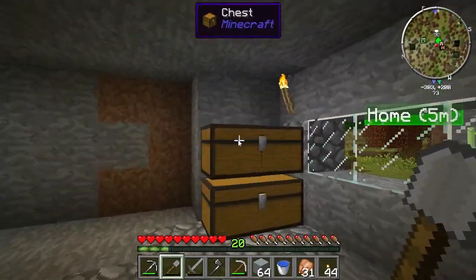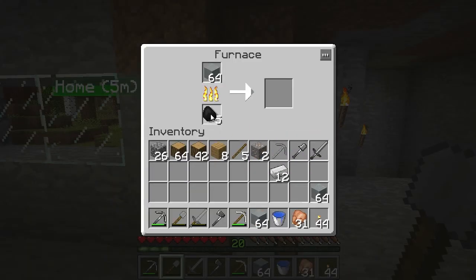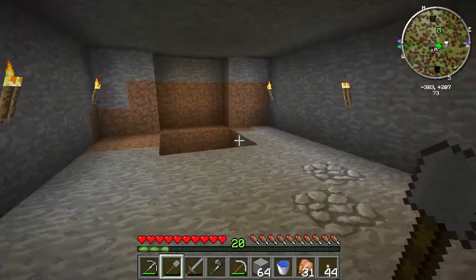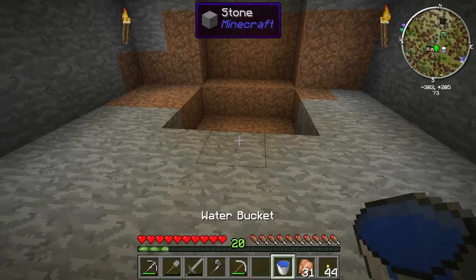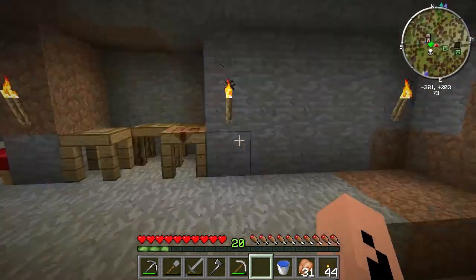So we're going to have to hope that it is. I'm out of coal, which sucks, but I know where I can get a couple pieces. I got grout, and what we need the grout for is to make a smeltery. All you need to make it is a base of seared bricks, and you want to make seared brick blocks.